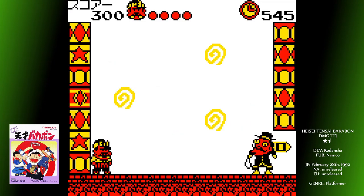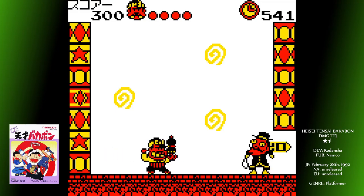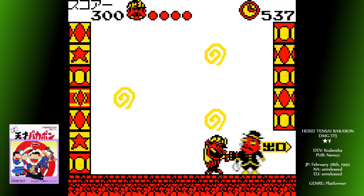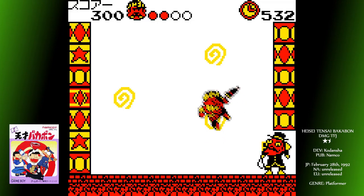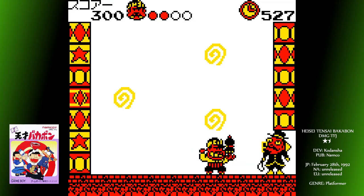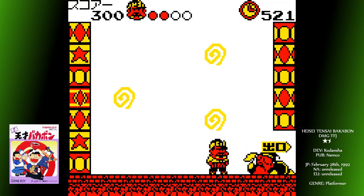Papa's movement feels really stiff at first, but I think this is kind of the intention. It's a precise action to get the guy to run; quite often he'll pull out his umbrella when you don't mean him to. Press your direction first, then B. Note as well the stopping distance, which is a fair way even if you've only dashed a short distance. Falling too far damages you, so don't go tearing off unless you need to make a jump, because you need plenty of landing space to slow you down and you can't whip out your umbrella quickly enough.